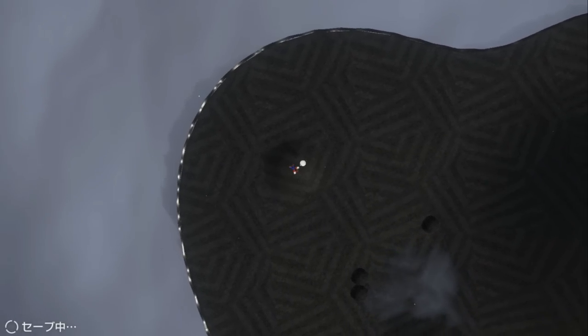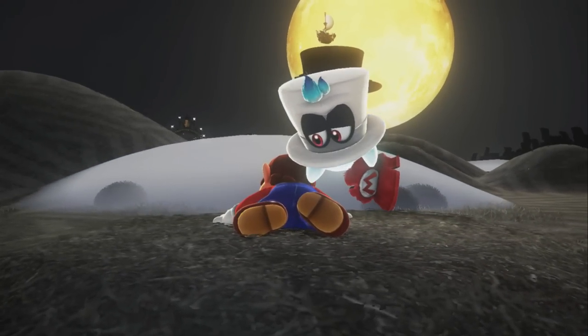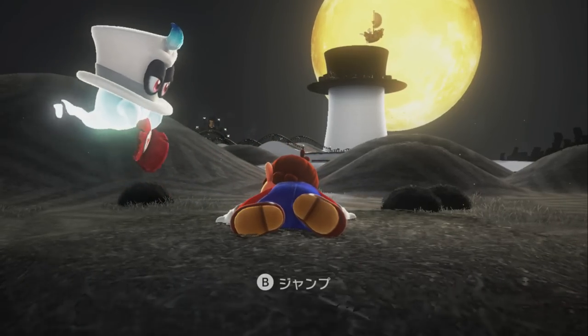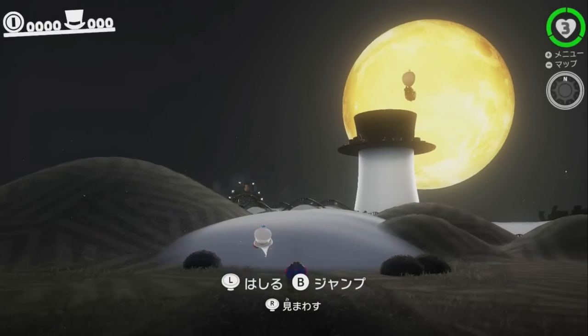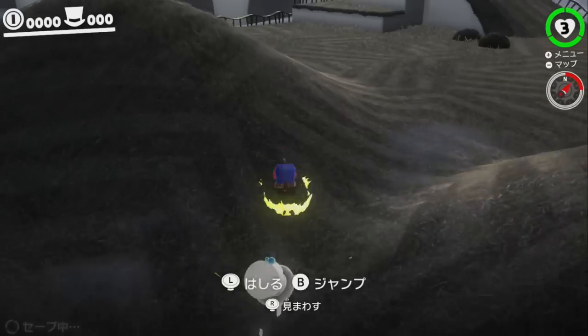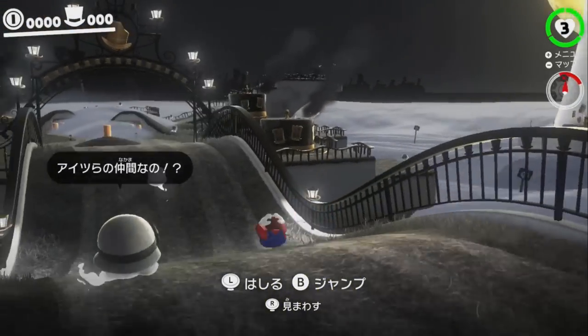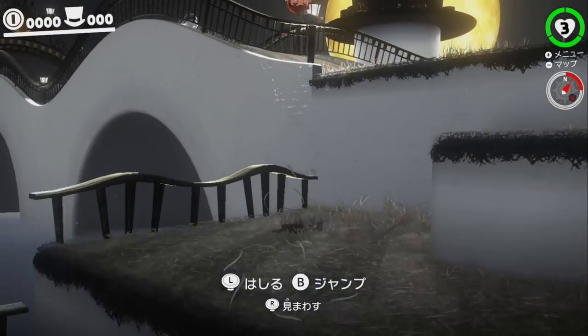The first thing to do on the run is to skip the cutscene — just mash the Plus button and then the A button. Now you'll see Mario lying down. It's important that you move the camera downwards to an angle like this; if the camera isn't adjusted, the game won't give you the option to let Mario jump up. Once Mario is up, you'll be rolling — make sure to use the motion control boosts for the rolls, then triple jump up to the bridge area.